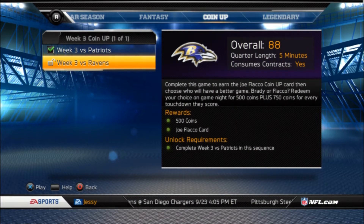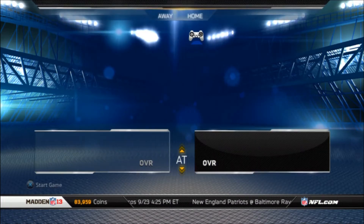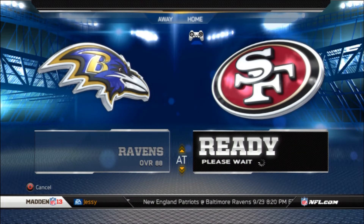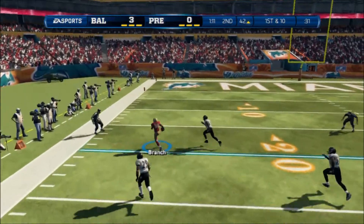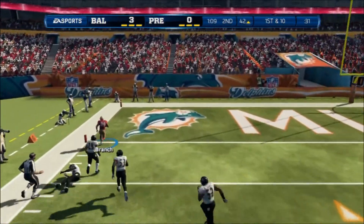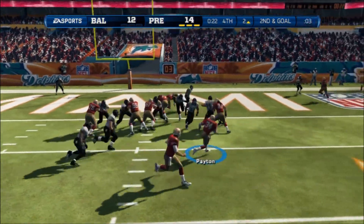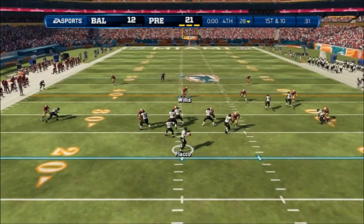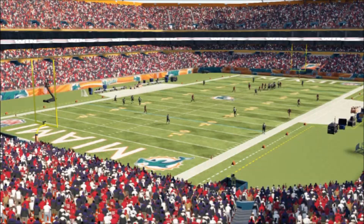If you complete the two challenges, in the second challenge you receive 500 coins plus the Joe Flacco card. I'm just going to go over the highlights — just the touchdowns — and skip over the extra gameplay. You'll see I got a passing touchdown to Dion Branch, then Walter Payton got my rushing score.